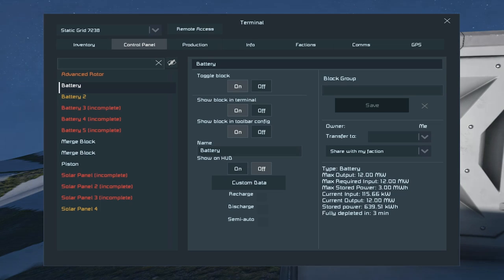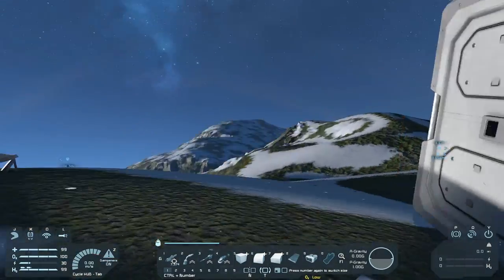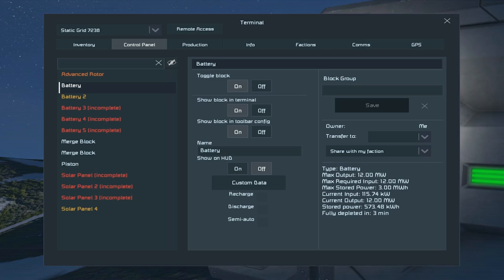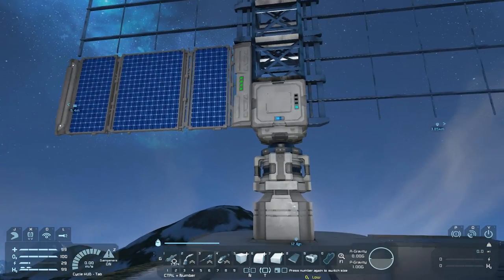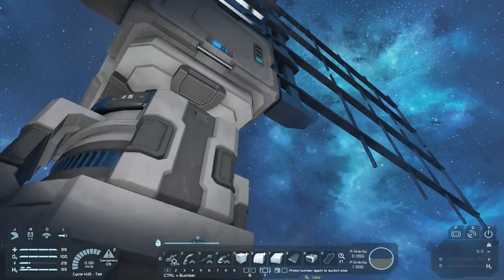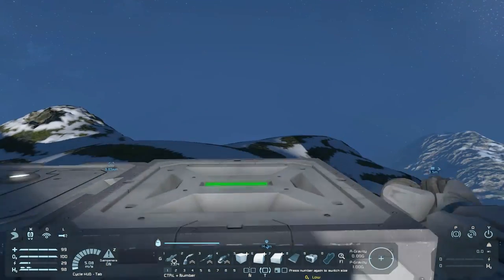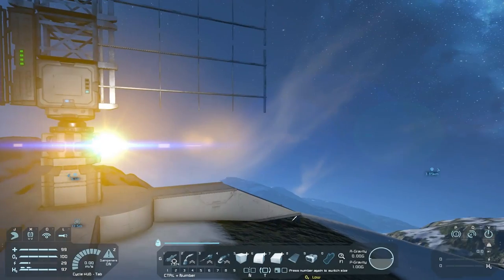We'll go ahead and let this drain. I was told that these batteries now, if you grind them down, you don't get the power cells back — you get scrap. I'm wondering if that's only when they have power, or if it's just all the time. So we're gonna let it drain all the way. We're already seeing the better effects of having this in this area. What I think I'll do is run back and maybe just take down my other solar panels, because I really don't have a use for them down there.